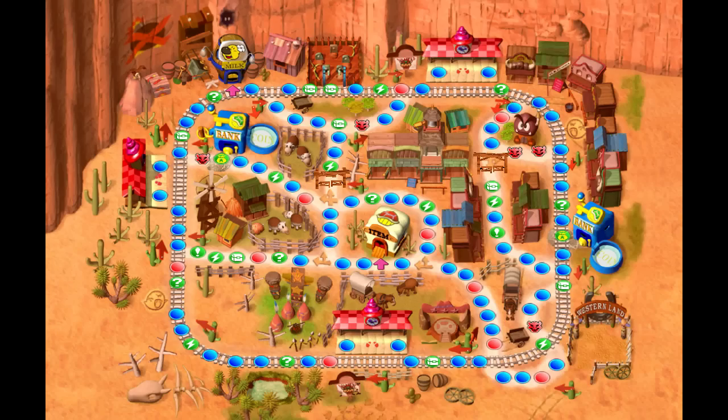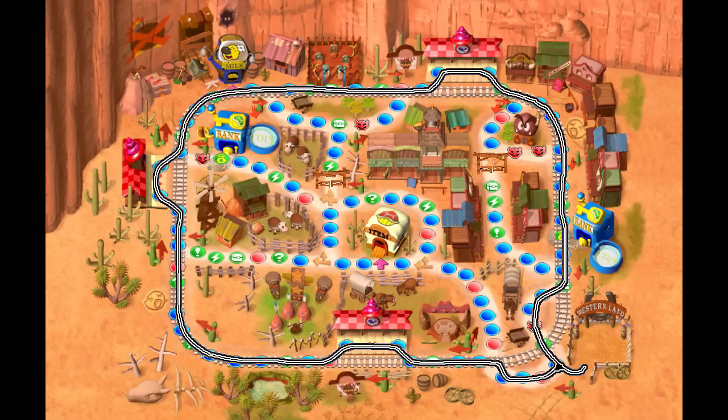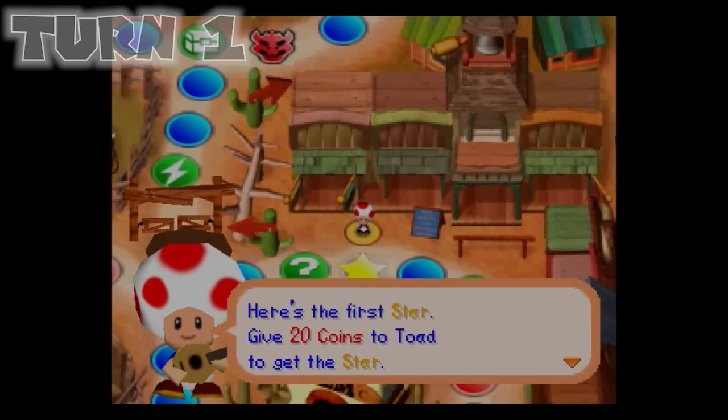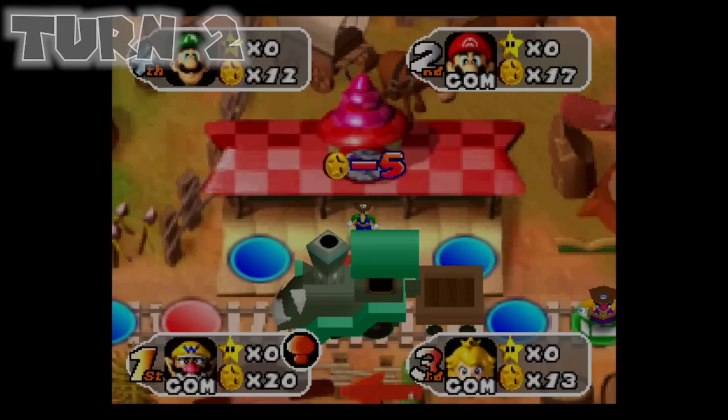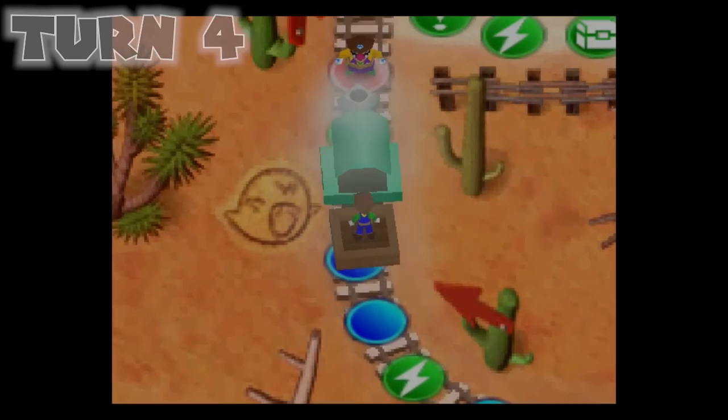Now for the next board. Welcome to Western Land! The first thing to know about Western Land is that the interior is completely off-limits to us, since at every intersection on the railroad, the default way to go is continuing along the railroad. This will lock us out of a few stars. Another interesting difference is that the banks are in much more out-of-the-way places than they were in Pirate Land. I also got run down by the train on this turn, then took the train again and ran down some of my fellow cowboys.